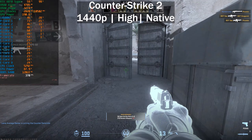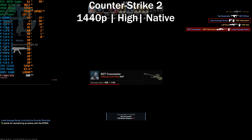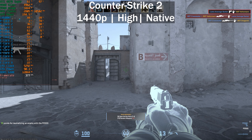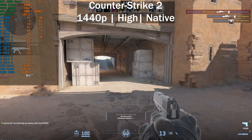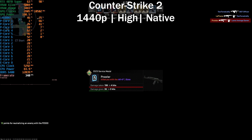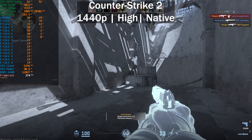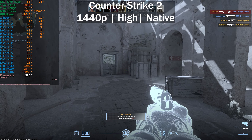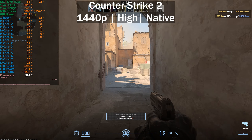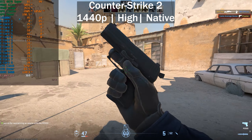Next up we've got Counter-Strike 2. We're getting around 370 frames per second here. GPU usage goes up and down quite a bit — the game is CPU-dependent, though definitely more GPU-demanding than Counter-Strike GO. We're getting between 350 and 400 frames per second.